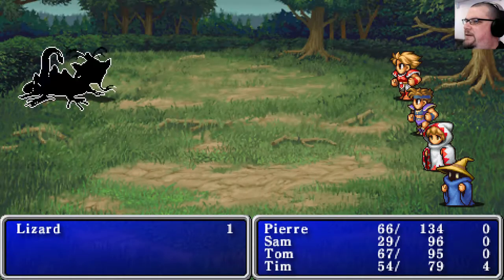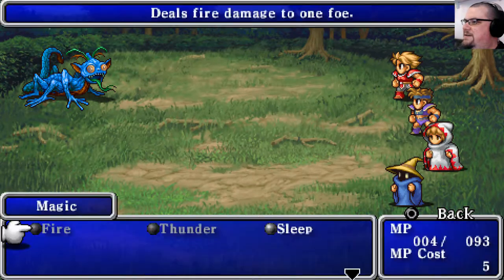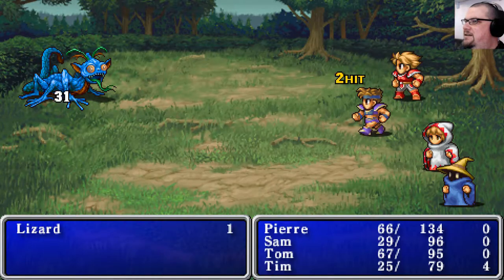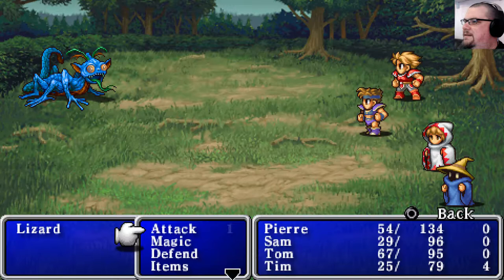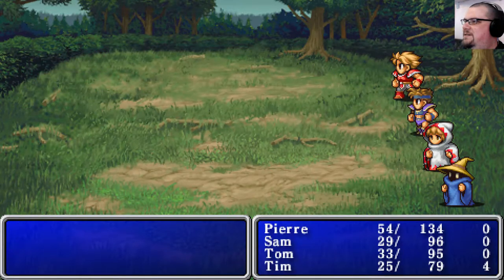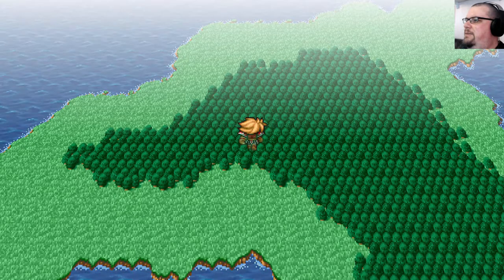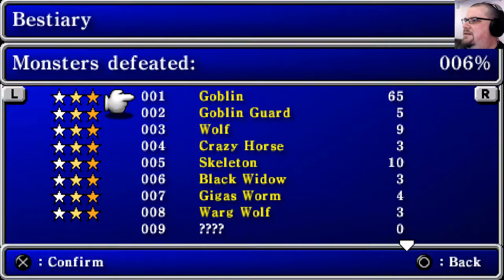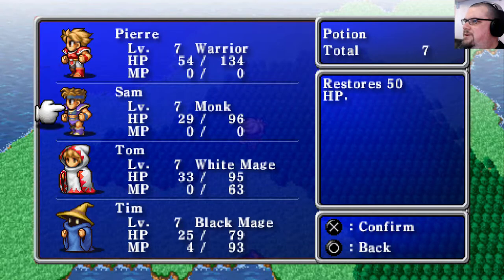I cannot find where we're supposed to be going. I'm out of magic points for Tom, which is not good - and I'm nearly out for Tim as well. This is just not a great position to be in. At least we're getting plenty of experience. There is a button combination you can hold down to see a map - though that turned out to be a bestiary. Let's use some of these potions to get everyone in a slightly better state.